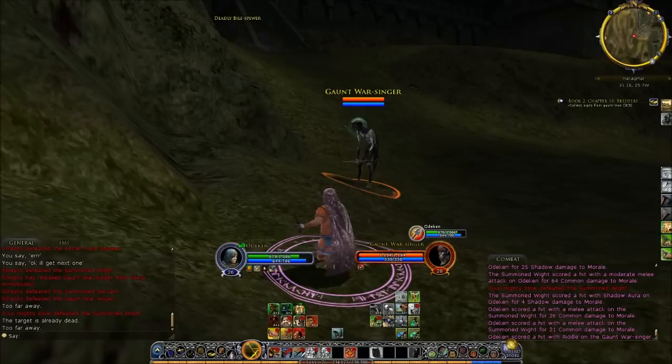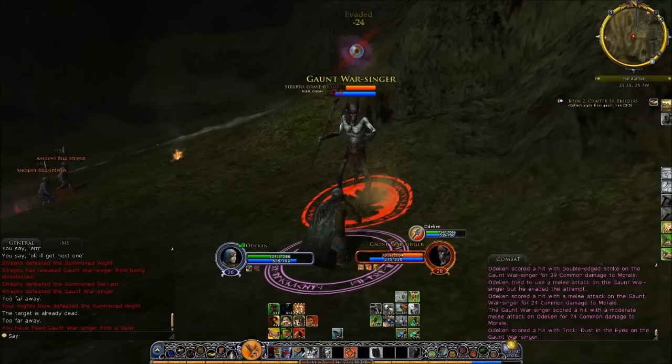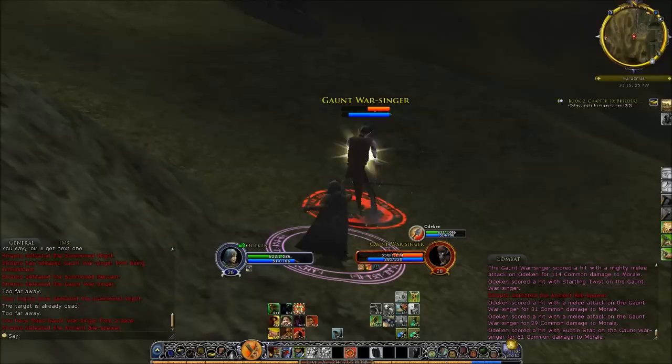You want to put reveal weakness on the war singer, use aim, and then just go to town. Make sure to get those when they're up. Put a trick on him and then stun him — just get behind him. Use mischievous glee too, it'll help.